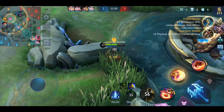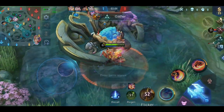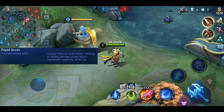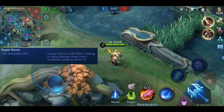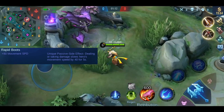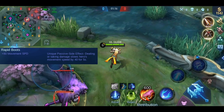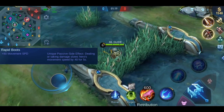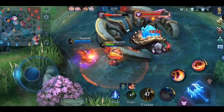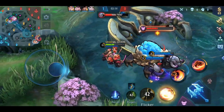First the most obvious: all boots give plus 40 movement speed, except for the Rapid Boots — they give a whopping plus 80 movement speed, so it becomes supersonic. However, once you deal or take any kind of damage, your movement speed is reduced by 40 for 5 seconds. These boots are made for fast rotation. I really like to use them on certain fighters, for example Badang or Jawhead — especially on Jawhead when used in the jungle, as you rotate so much faster.